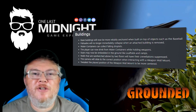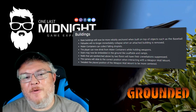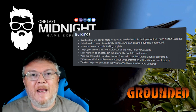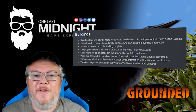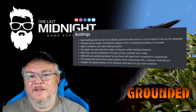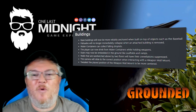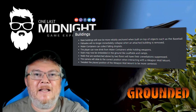There have been changes to buildings, including more reliable anchoring when building on top of objects like the baseball — so I'm going to see if I can finish my baseball house since I was having difficulties with that. Water canteens can now collect falling droplets, players can drink from water canteens while holding weapons, and cameras slide to the correct position when interacting with wall-mounted items.